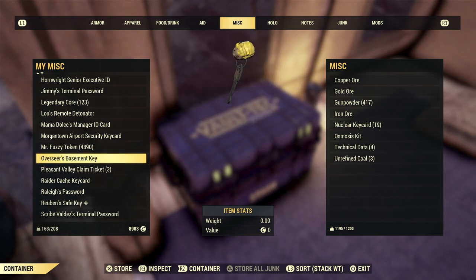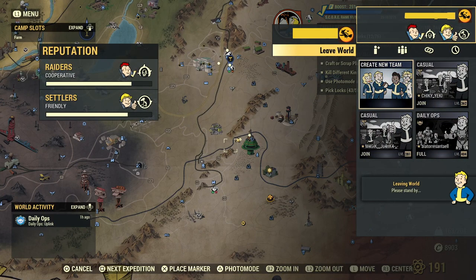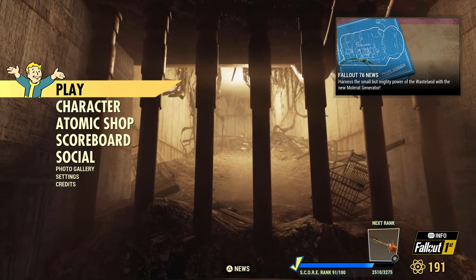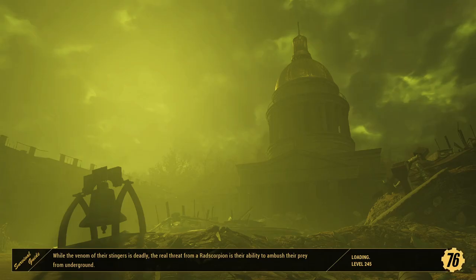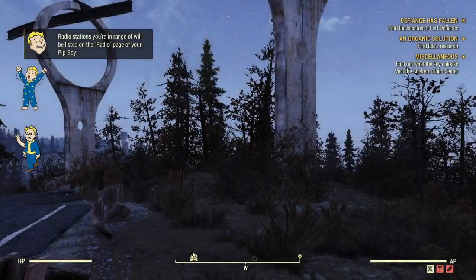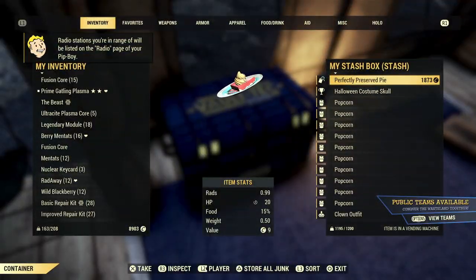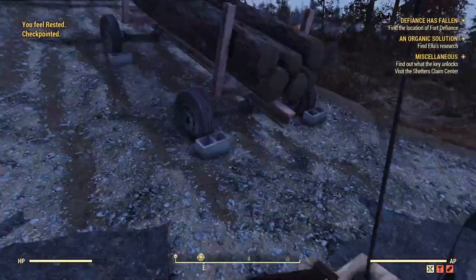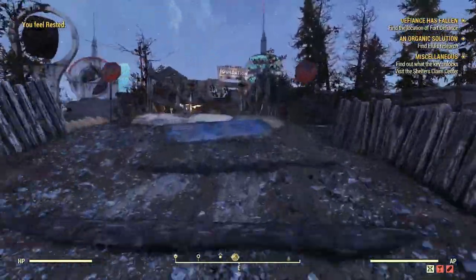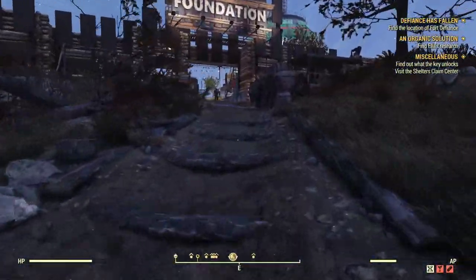Now run back to your stash box at your tent or use the stash boxes in the Foundation itself. Open your stash box — not the scrap box, the stash box — and chuck the osmosis kit back in there, since we still have that item. We leave the world and server hop now. Once we spawn back in, go back to your survival tent or the stash boxes around the Foundation, grab the osmosis kit again, and take it straight back to Ward. Even though he hasn't got the icon above his head and the daily is technically complete, because we still have the glitched item it's going to let us keep giving it to him over and over again.